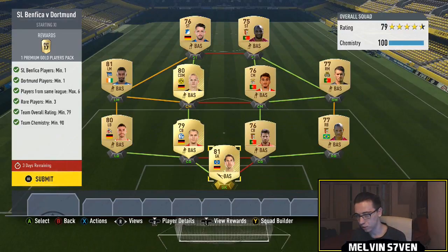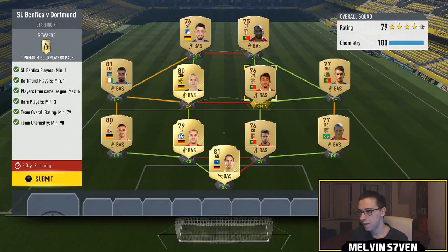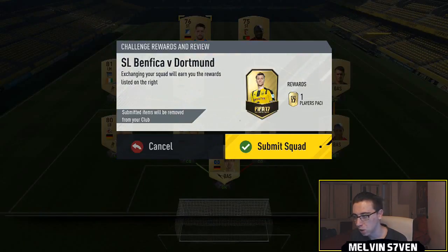The first one is Benfica versus Dortmund. You need one Benfica player, one Dortmund player, a minimum of three rare players, 79 overall rating, and a maximum of six players from the same league. On one side I've got Bundesliga, on the other side Liga Nos. The Dortmund player I've got is Sebastian Rode, the Benfica player is Hota, and then it's just pretty easy using players in my club.